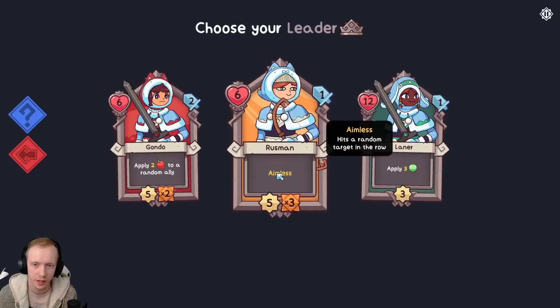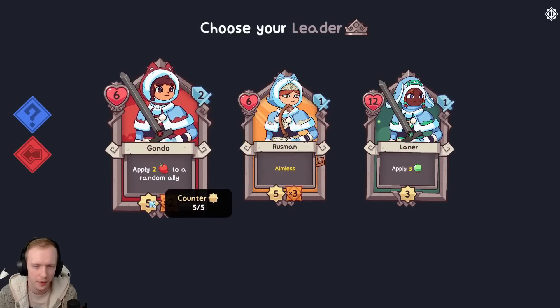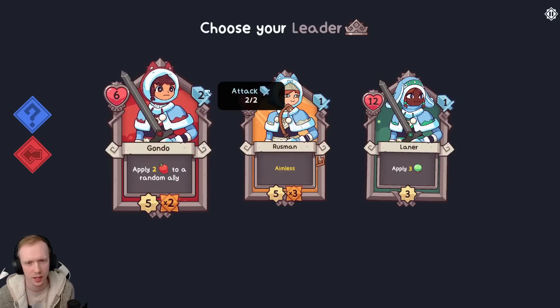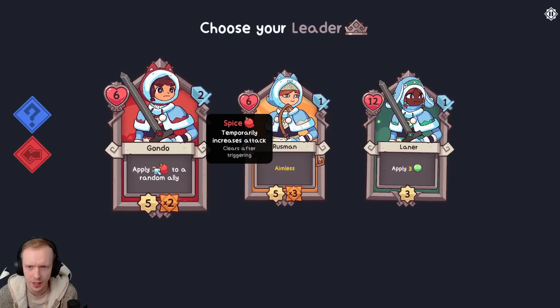Aimless just means you don't get to target anyone in particular - it's random who they're going to hit. You can increase the attack in a lot of ways, like with the Spice. Times two means that it triggers multiple times. So after five turns, this ally would attack twice for two attack each time. I'm not certain if it would apply the two Spice twice or not.